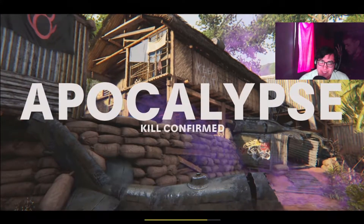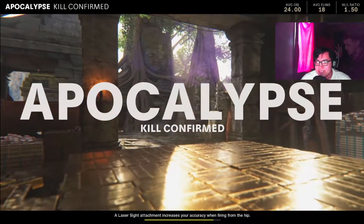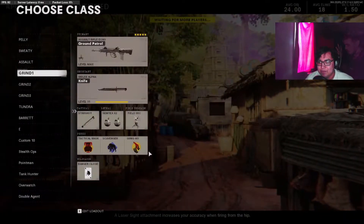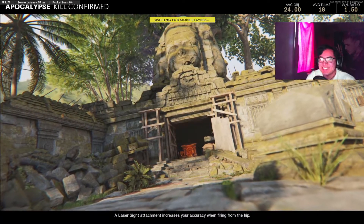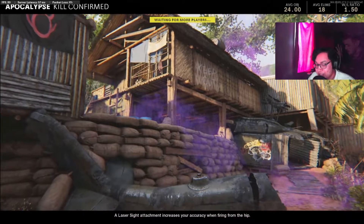Maybe using UAVs is more efficient than using stun grenades or flashes to get that, because I feel like I die so much more trying to get the fucking stun kills than just getting a UAV and getting a whole bunch of kills during that time. Plus, I feel like a dickhead for using stuns half the time — I'd usually just use stems.